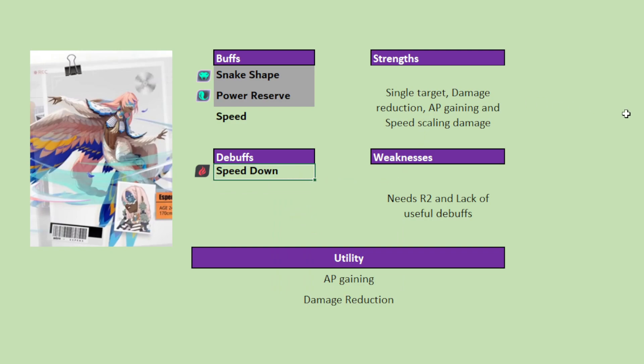She comes with a speed down debuff from the same skill where she buffs her own speed. The speed buff doubles up as both a turn-count increaser and a damage booster because she is a speed scaling DPS. Some utility she gains is AP gain through her passive — if power reserve expires she gains AP, and if the whole team has power reserve removed via being attacked, she'll gain 100 AP, but this is only at R2. At R0 it's mostly 20 AP from you attacking her. She also has some damage reduction from the power reserve itself.